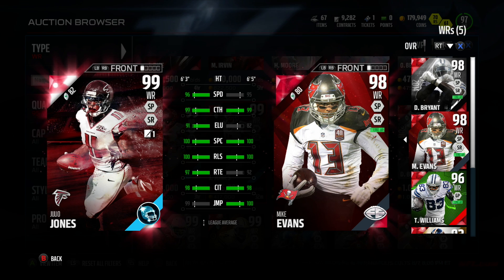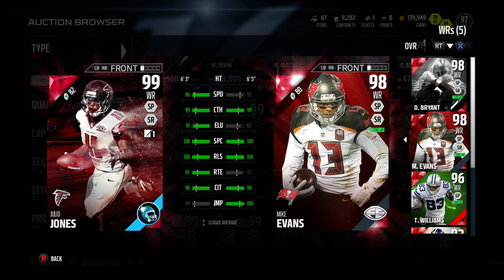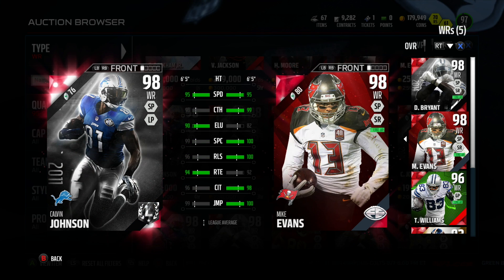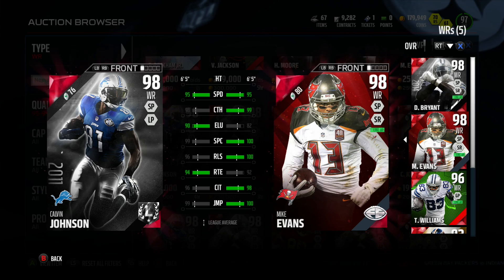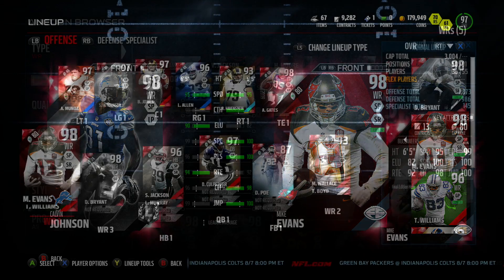Now the other thing is maybe you overlook him because on paper, on a surface comparison, some of these cards are going to look better. But a lot of you guys went out there and got Set Calvin — I'm not a fan of that Set Calvin. I think this Mike Evans is a lot better.